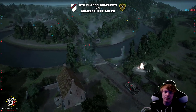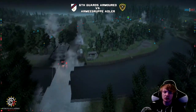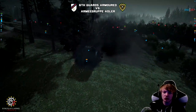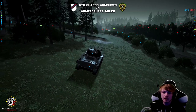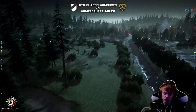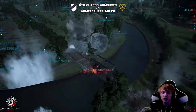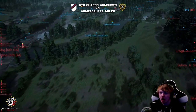Good hit by the Sherman on the Tiger there. The Sherman's engine went out — another good hit, one more and the Sherman's going to go down. The Sherman is moving — can the Tiger hit it with this last shot? Nope, it's not going to get the last shot. The Sherman is surviving — it's going to have to go back and get repaired. Good work by the Tiger, pushing the Sherman back, meaning the infantry could maybe have a greater chance pushing across the central bridge. That Sherman was focused purely on barring the central bridge.